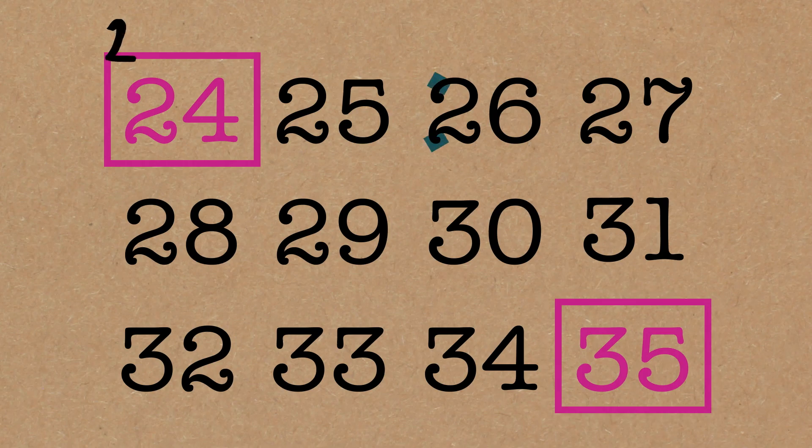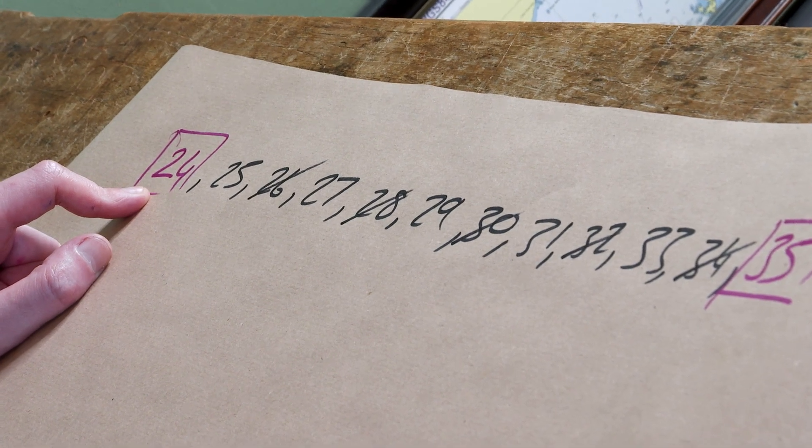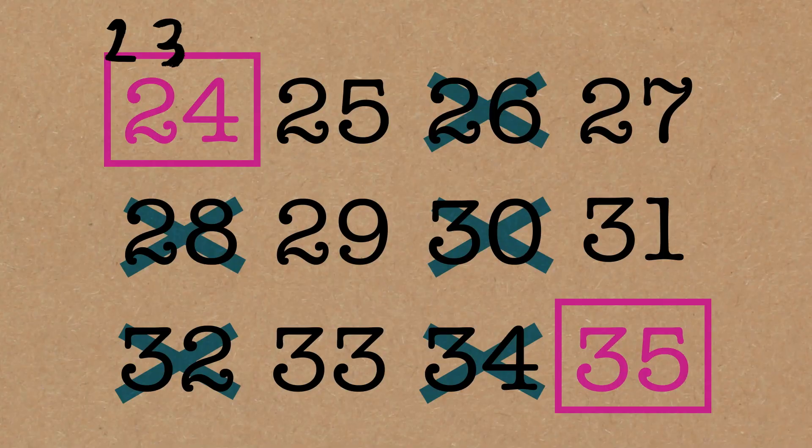24 is even. That means I can get rid of everything divisible by 2. So the even numbers are going to go — I can cross them off. It's also divisible by 3, so I'm going to get rid of multiples of 3. So 24: I can get rid of 27. 30 is already gone, but 33 has gone.